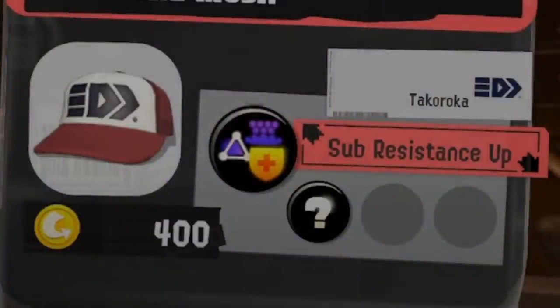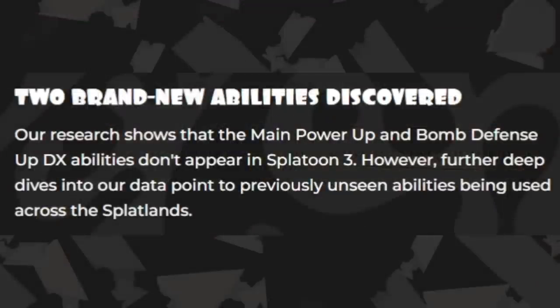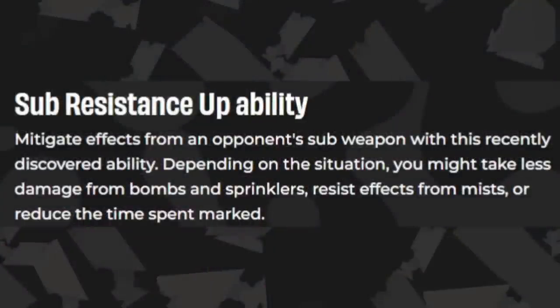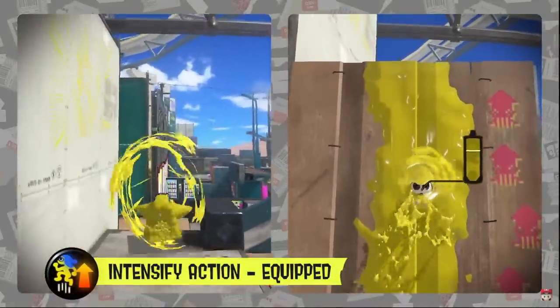There are very few changes to gear. Bomb Defense has been renamed Sub Resistance Up, so it might no longer work on specials anymore. The other ability to be replaced is Main Power Up — no more Damage Up in Splatoon 3, I'll take it. Sub Resistance Up has a new effect: you can now resist the effect from Toxic Mist, which is cool.